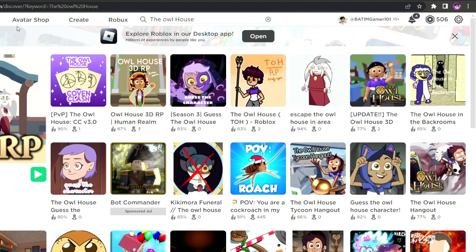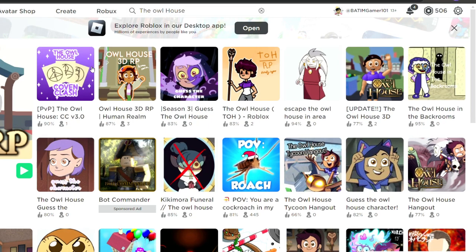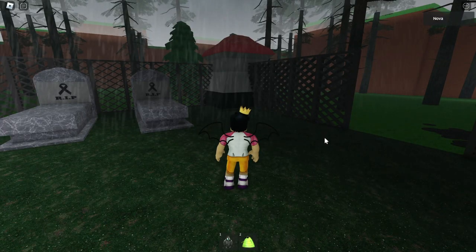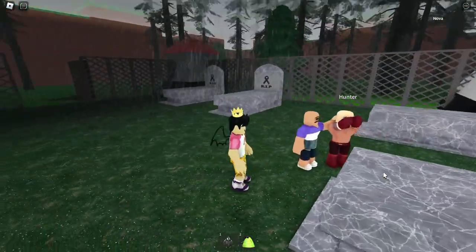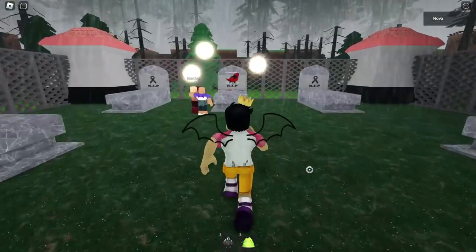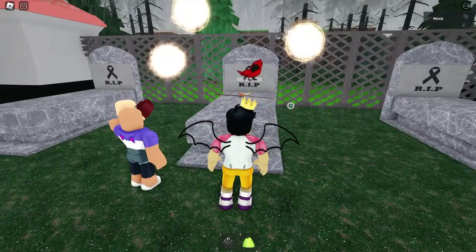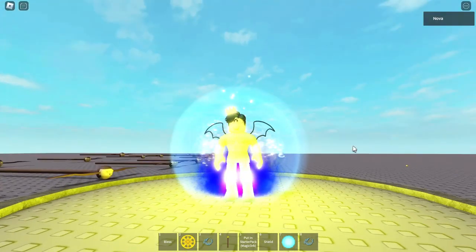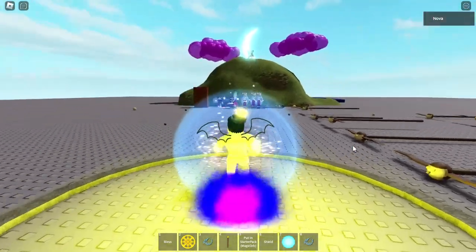Hello everybody, it's me Nova, and in today's video we are playing some Roblox. As you can see, we're gonna be looking at some Owl House maps. Flapjack's funeral — oh my god, Flapjack's funeral. Okay, let's take the Owl House test. Oh memories, oh my god, memories.